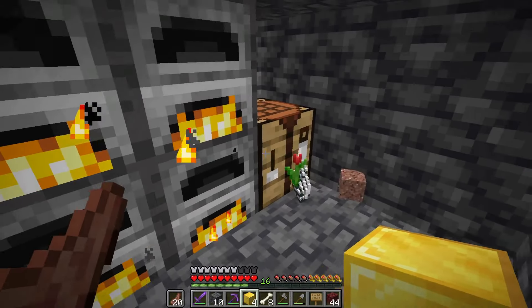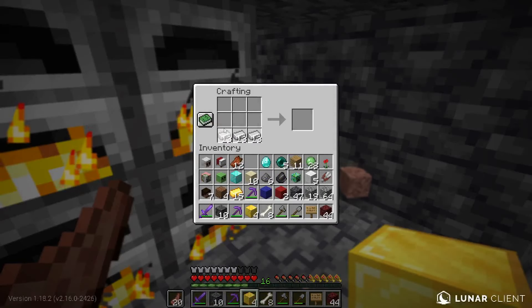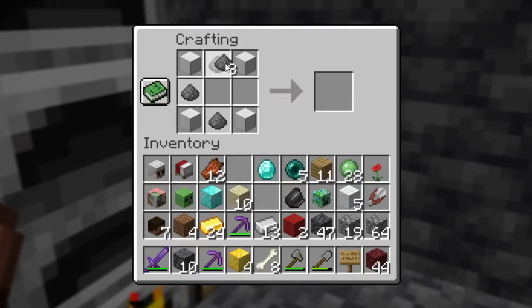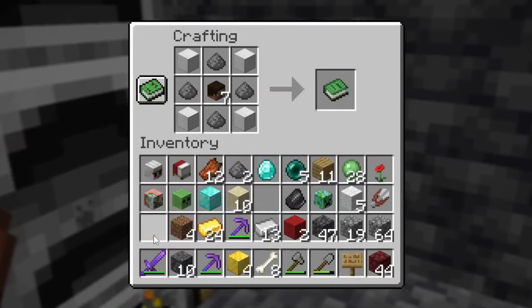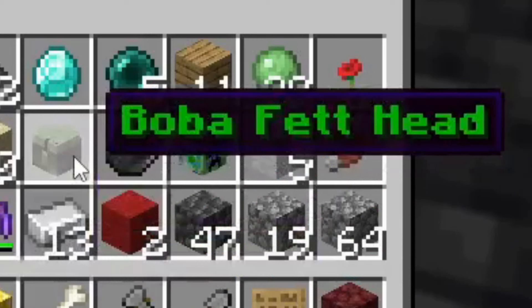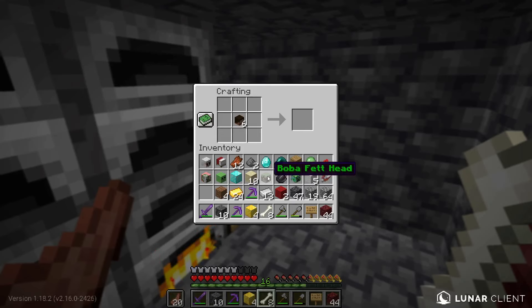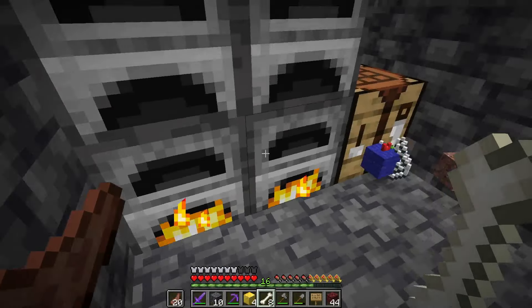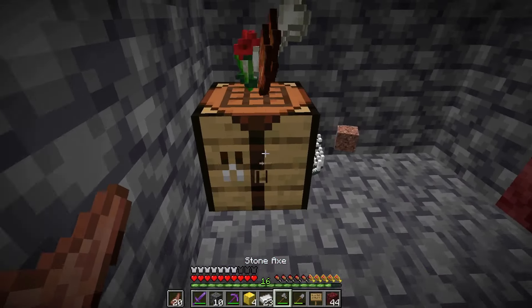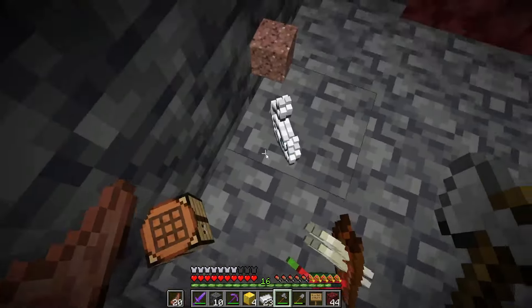Four blocks of iron, four gunpowders, and one player head in the middle - knowledge book - we get a Boba Fett Head! Is that the Star Wars character? He definitely looks like it. We'll see what he does.